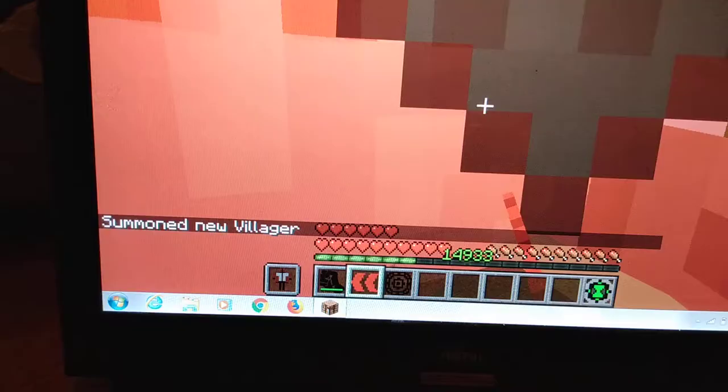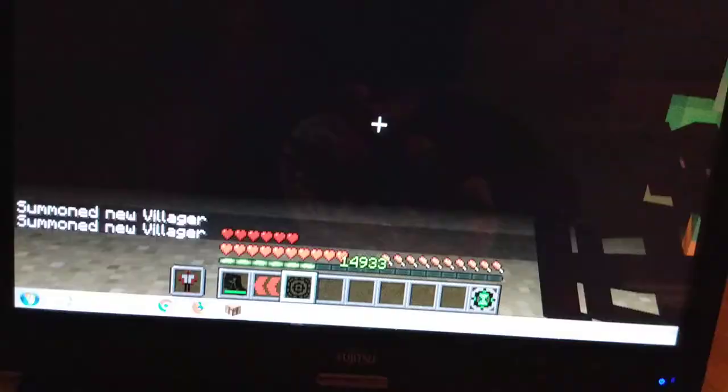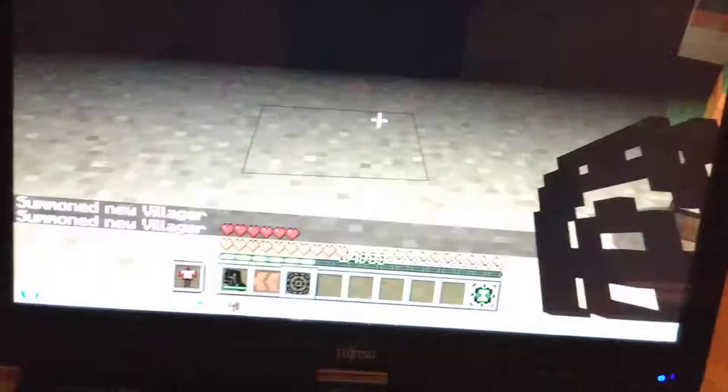Let me summon another villager. When you spawn in another one of these guys — hold right-click — and it will do a seismic slam.